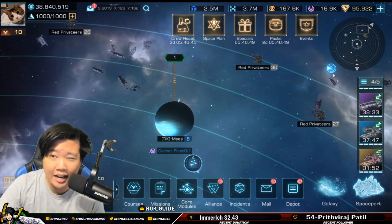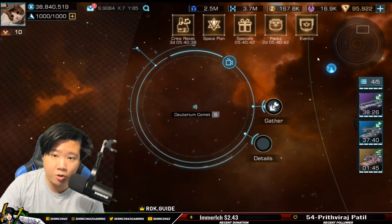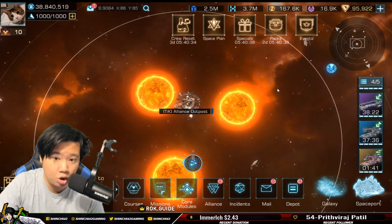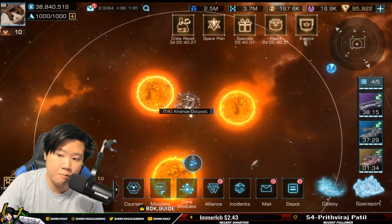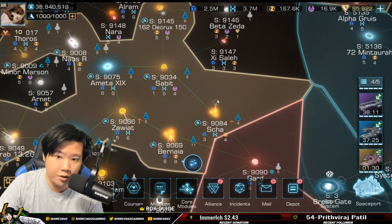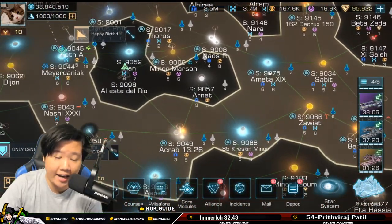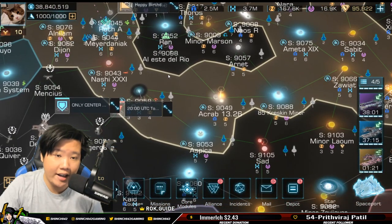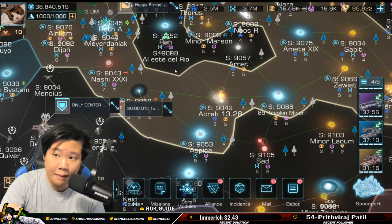The concern people have mentioned is that when searching for a comet or asteroid it can land you in an enemy or neutral alliance territory and you get taxed. I think that's more of an issue for smaller alliances. For us we have a lot of room, so I haven't had that issue of accidentally farming in a neutral area where I got taxed.